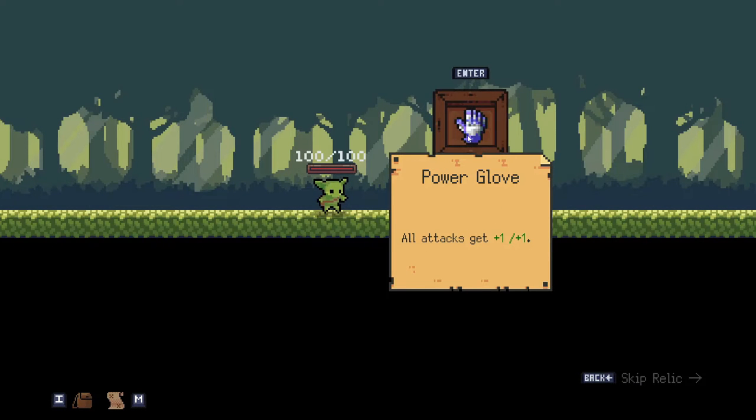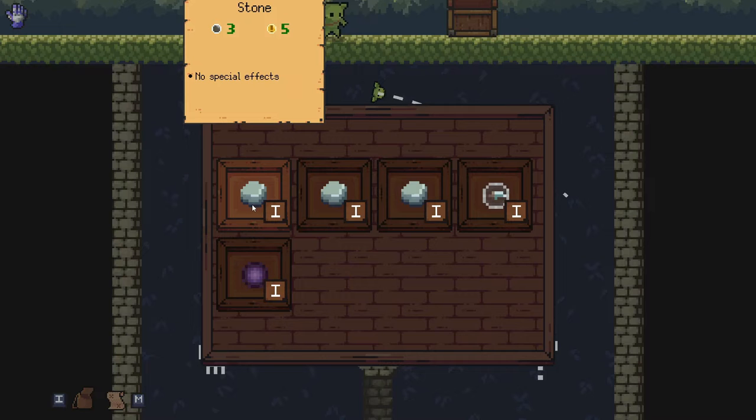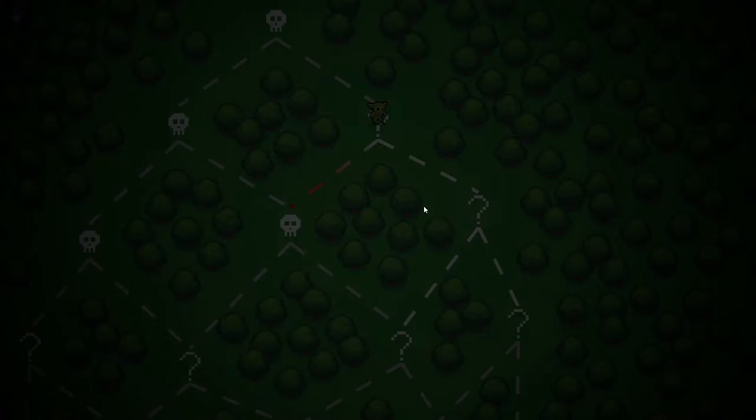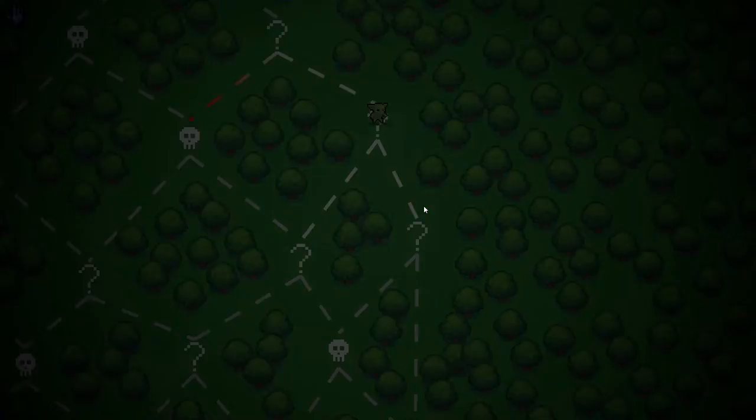Power glove — all attacks gain plus one. So that means my stones now deal three and five on crit, and this now deals two and eight on hit. Bummer, I whiffed. If you hit all the bombs, apparently it's supposed to unlock another chest, get you another reward, I guess.